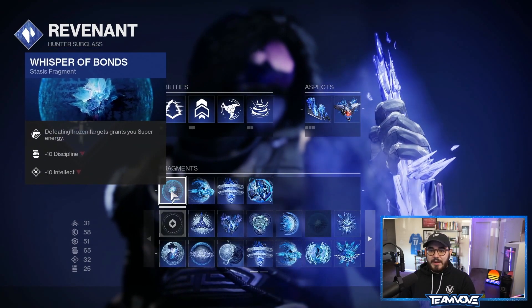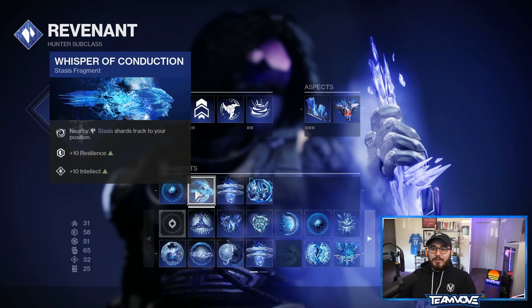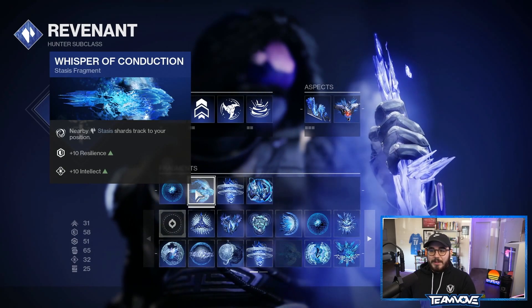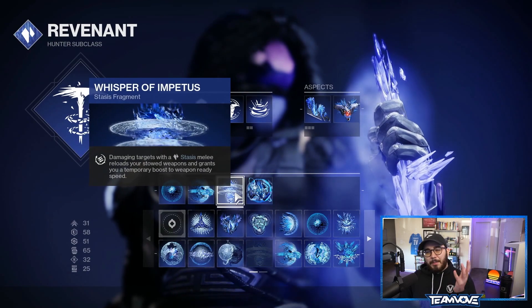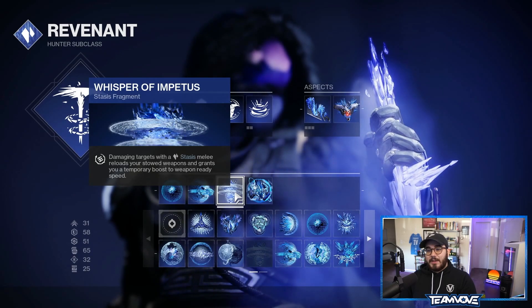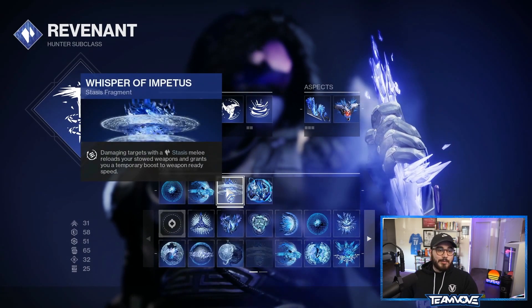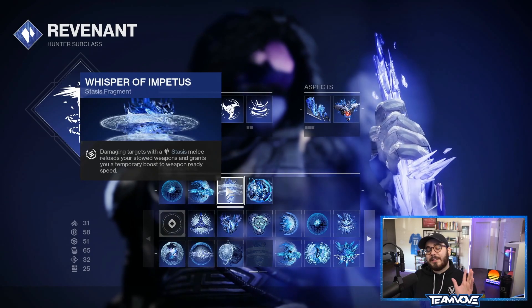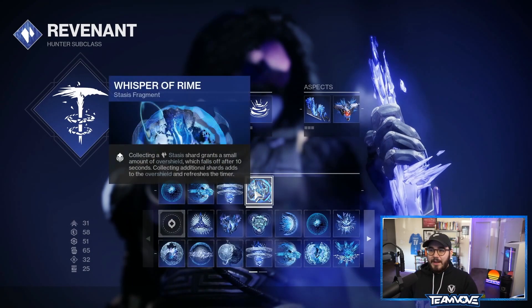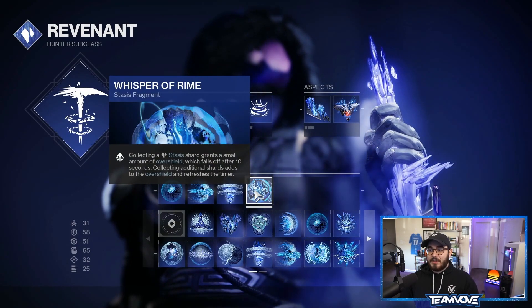Fragment-wise, you at least want Whisper of Bonds — defeating frozen targets grants super energy, with a minus 10 to discipline and intellect, but that won't matter when you see the build. Whisper of Conduction: nearby stasis shards track to your position, so they come to you without chasing them. Whisper of Impetus: damaging targets with a stasis melee reloads your stowed weapons and grants a temporary boost to weapon ready speed. Anytime you get a hit or kill with Withering Blade, all your stowed weapons get reloaded — great for weapons without Auto-Loading Holster.